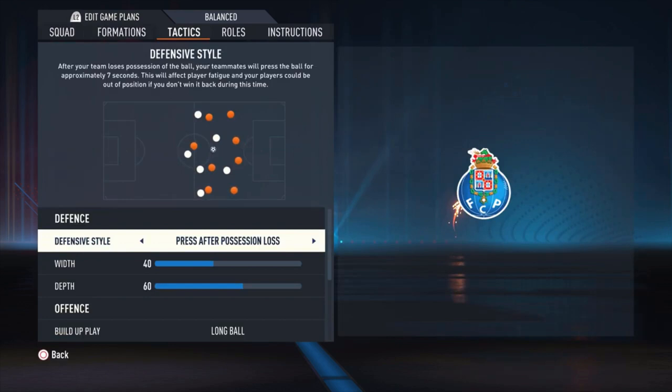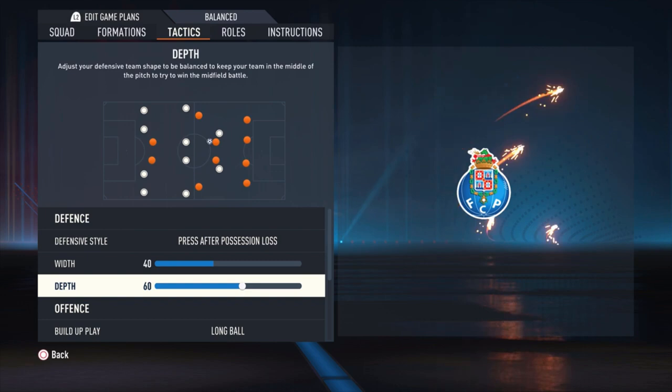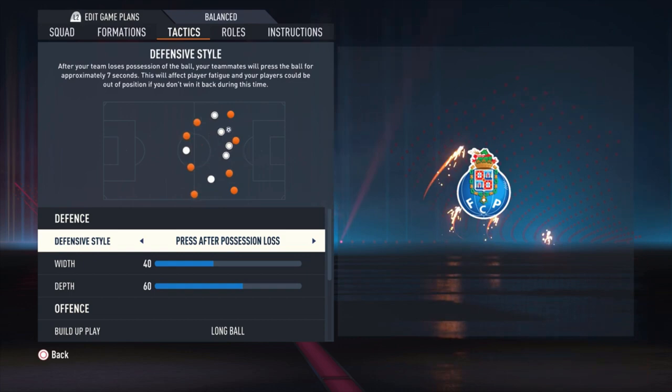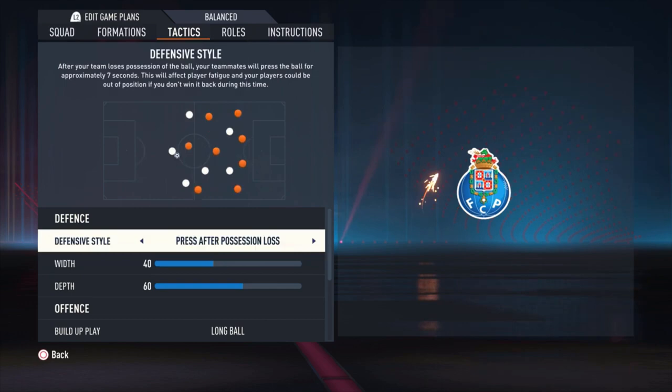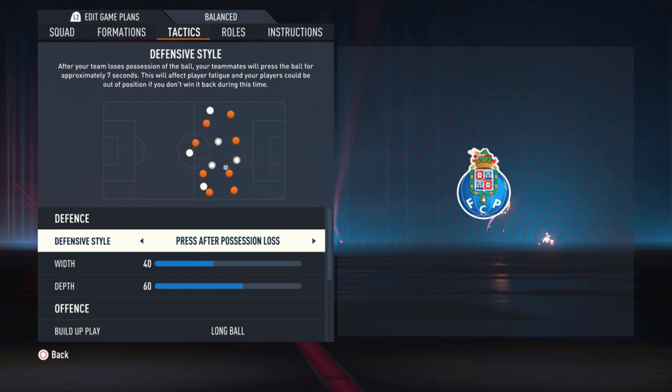For tactics I'm using press after possession loss, with a width of 40 and a depth of 60. I must say that if you use this the whole match, around the 60-70 minute mark your players can get really tired. You can also start with balanced and then switch to press after possession loss later, or vice versa. But for me this is really the way to go from the beginning — to surprise your opponent, overwhelming them with pressure and quick attacks so you can score easy goals early in the match.